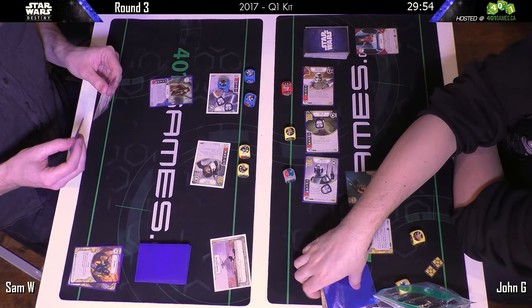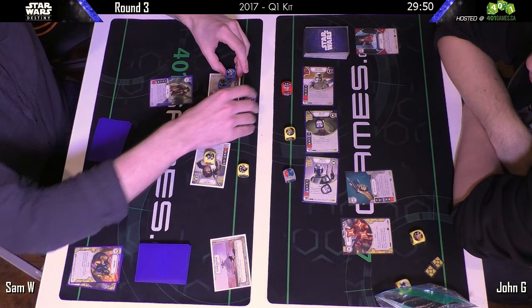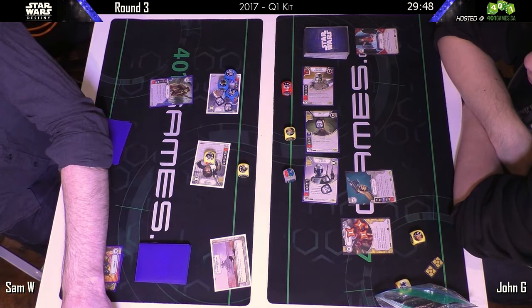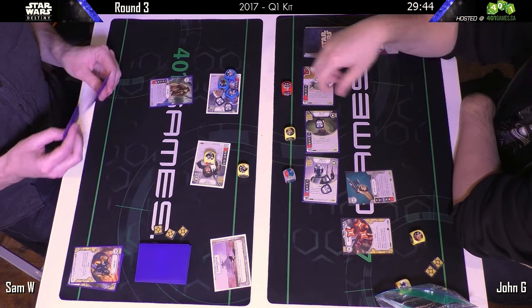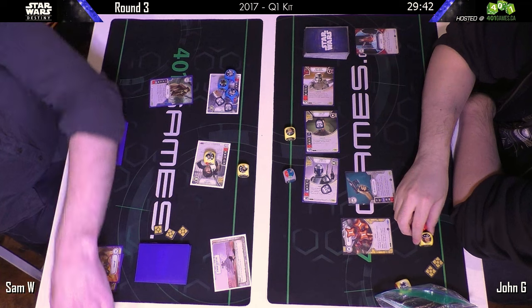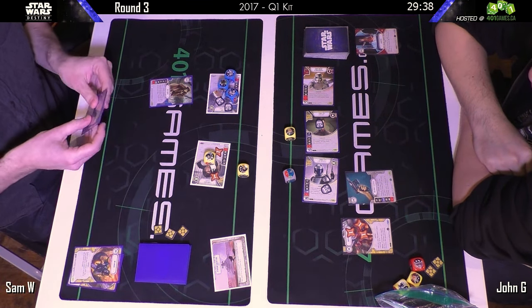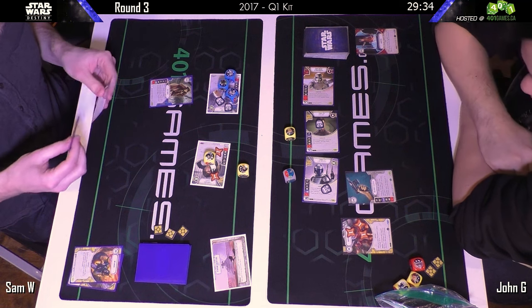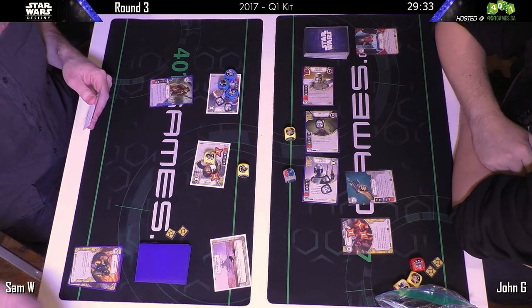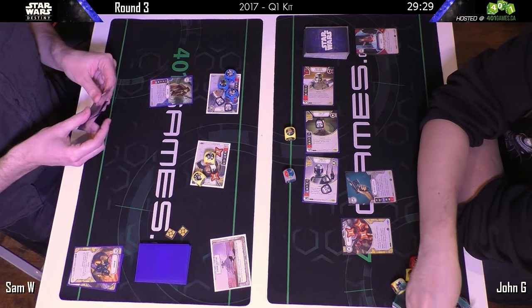Getting resources early just lets you go a little bit faster. Sam's taking a bunch of money here, getting ready to shoot a big gun at perhaps Django or Bala. I would probably kill Bala first — but Sam is playing a two-character deck so Bala's ability isn't as annoying as it would be in a three-player game. Looks like he's going after Django again.